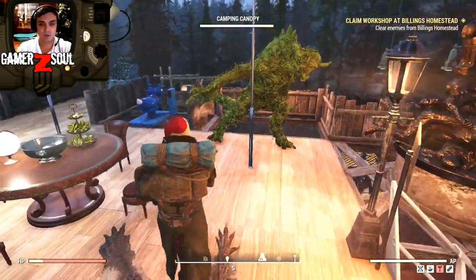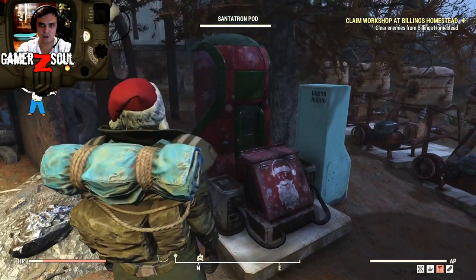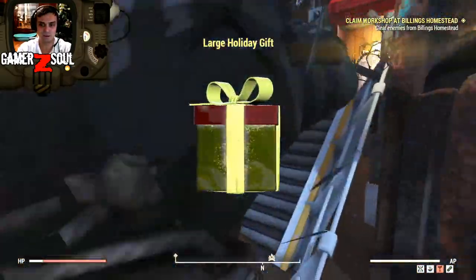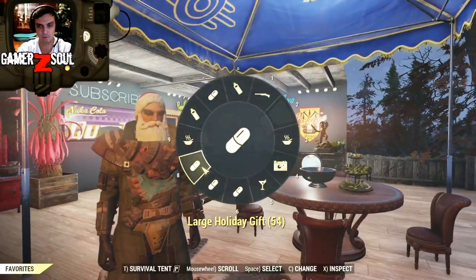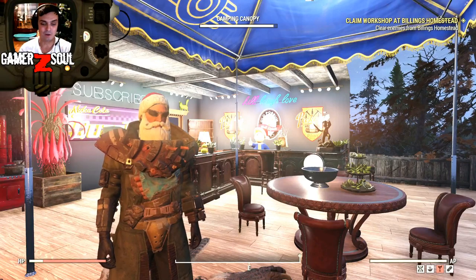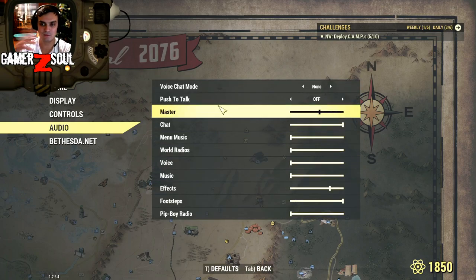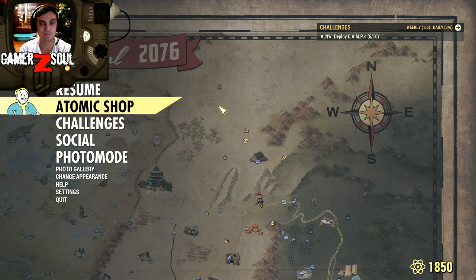In terms of the atomic shop, do not forget to claim the Santa Tron pod. It gives holiday gifts for now, and then it will stop giving holiday gifts and act as a scrapper bot from what I understand. I still haven't opened my gifts, which I'm going to do neither today nor tomorrow, and I'll make a video of that obviously. Let's navigate to the atomic shop. It's not in the same format as I usually do it — I'm just running a little out of time. Happy upcoming New Year everybody!